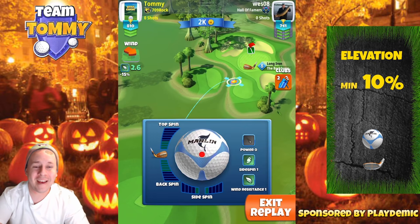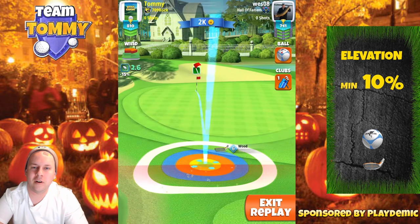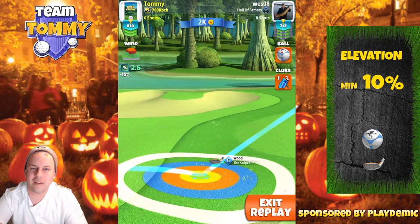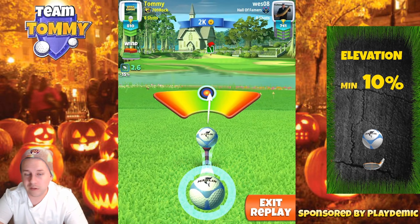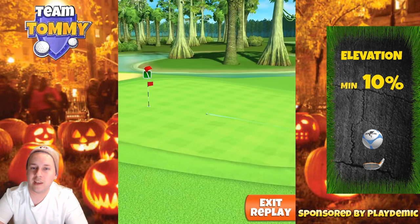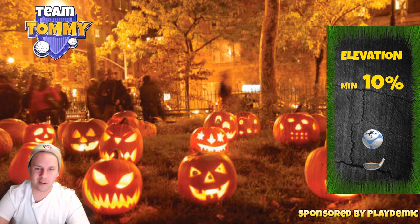For hole number seven, the final par three, we're playing a rough bump. Three bars of topspin, one bar of left spin, ball guideline going toward the pin, complete minimum distance. In tailwind the rough bump becomes an issue — you may need to bounce on the platform bottom right or use a power three ball with the Goliath. Minimum distance with a 10-over adjustment. The ball gets that little swirl at the end for a lovely hole-in-one. The rough bump is our absolute best chance for a hole-in-one on par threes, though tailwind makes it tricky.